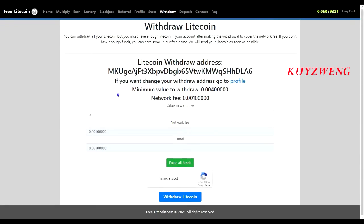If you want to change your withdraw address, go to Profile. The minimum value to withdraw is 0.004, and the network fee is 0.001.